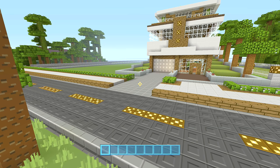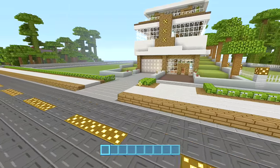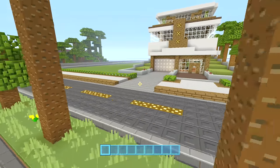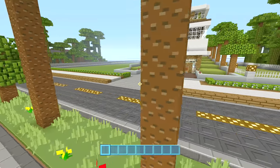Hey guys, Lunar here. Welcome to another Minecraft vehicle tutorial. Today we're gonna be building a sports car. It was originally just a random sports car but I kind of think it looks a bit like a Zentorno from GTA, so we'll just kind of make it into a Zentorno.